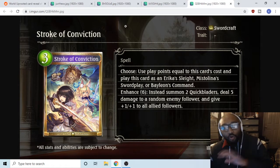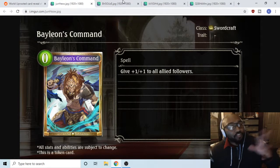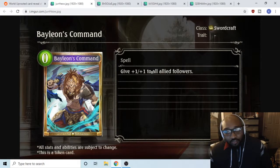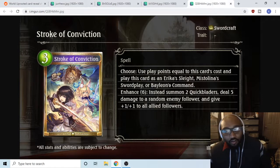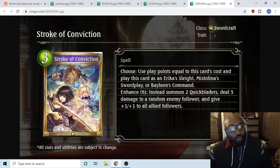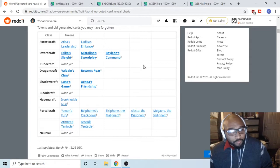For six play points you get the cost of three cards — three cards that cost three each, which is pretty big. Mistalina's Swordplay does five damage to a random enemy for three, which is really good. Balance Command gives plus one plus one to all allies. I don't think this card goes in over what Swordcraft currently has, and the two quick bladers is kind of board flooding which I'm not too fond of. We'll really be able to theorycraft once they reveal all the cards that are leaving.